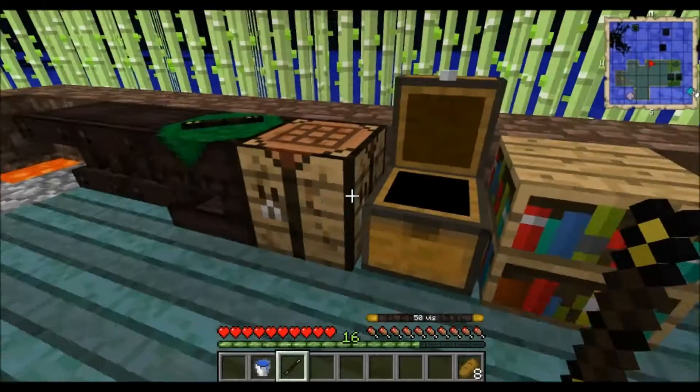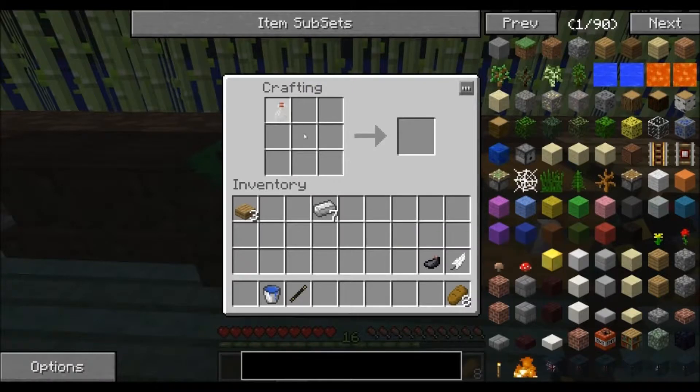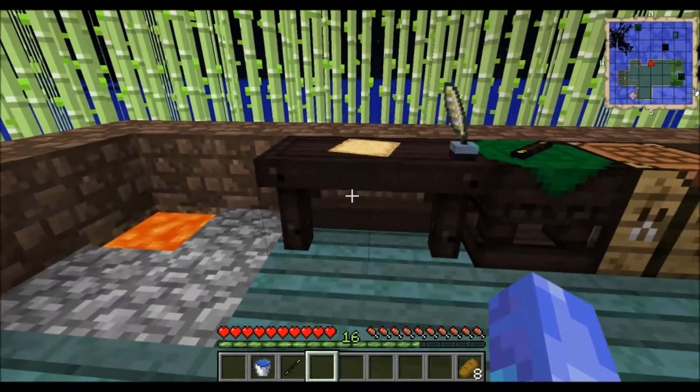The next thing you're going to need to make is your scribing tools. You get a glass bottle, an ink sack and a feather, and you get your scribing tools. If you right click those on these two tables together, it'll make it one table and turn it into your research table.